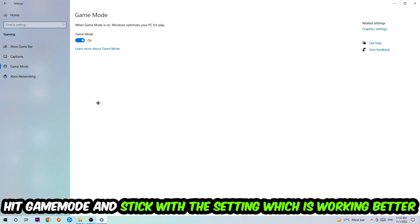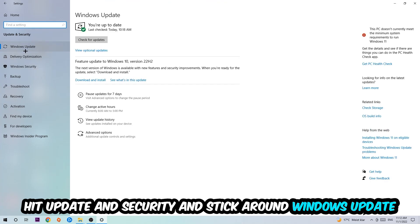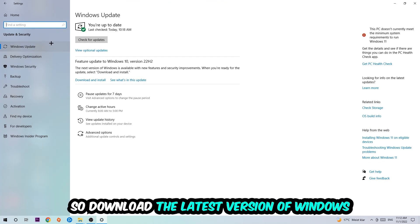Next, hit Game Mode. I can't really tell you to turn this off or on — you need to check it for yourself and stick with the setting that works better for you. Go back once and hit Update and Security, then stick around Windows Update to make sure you're on the latest version of Windows.